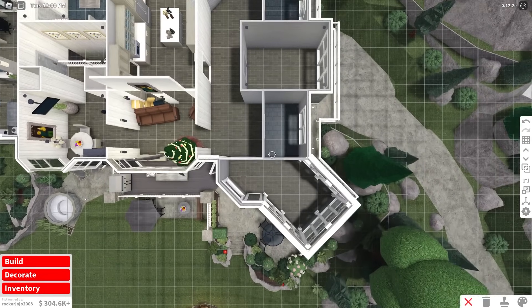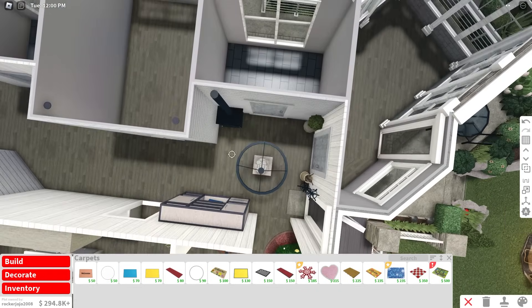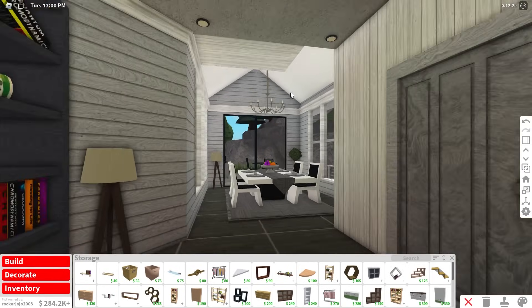We're gonna have a mudroom slash laundry room, a bedroom over here, bathroom, bedroom, bathroom. We're actually going to change this room into the laundry room as I ran out of room in my mudroom. This laundry room is not bad, and I also decorated the dining room down the hallway here, including by adding a chandelier. I think this looks pretty good.